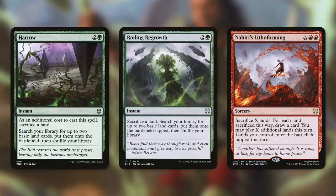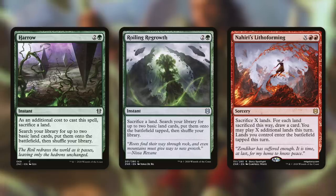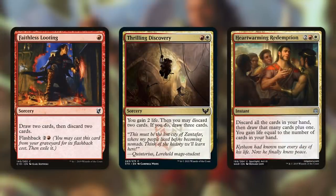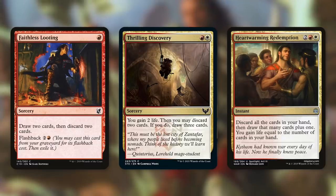For our sub-theme of land reclamation, we want to get lands into our graveyard in various ways. Harrow and Roiling Regrowth let us sacrifice a land to get two lands, ramping while filling our graveyard. Nahiri's Lithoforming is a sorcery for X red red — sacrifice X lands, draw a card for each, then play X additional lands this turn (they enter tapped). With a landfall trigger like Rampaging Baelos in play, we get a ton of creature tokens from this. We're also running discard effects: Faithless Looting (draw two, discard two, flashback), Thrilling Discovery (gain two life, discard two, draw three), and Heartwarming Redemption (discard your hand, draw that many plus one, gain life equal to cards in hand).